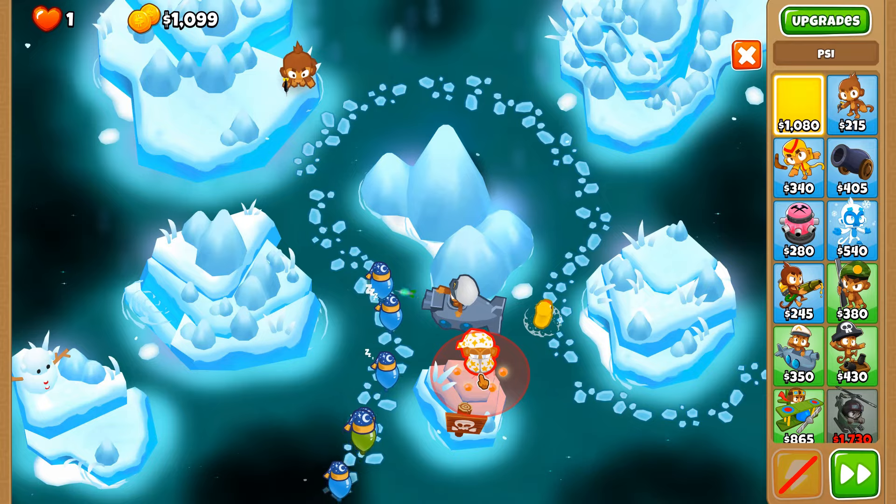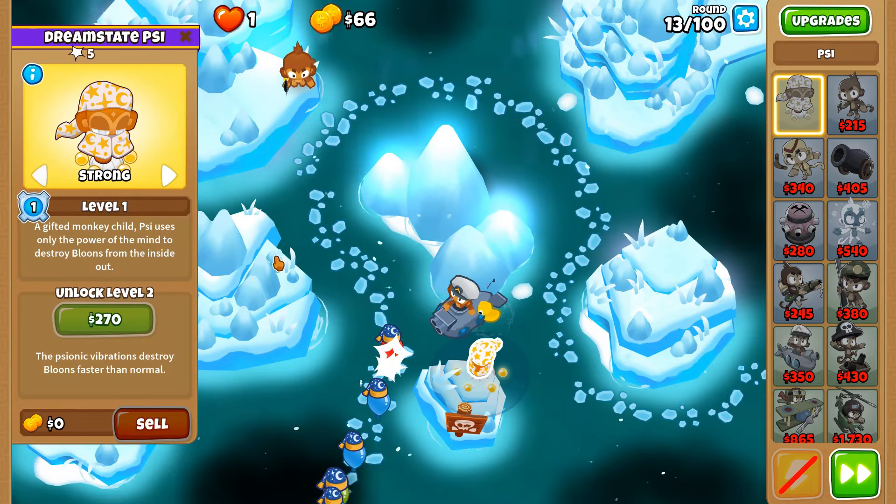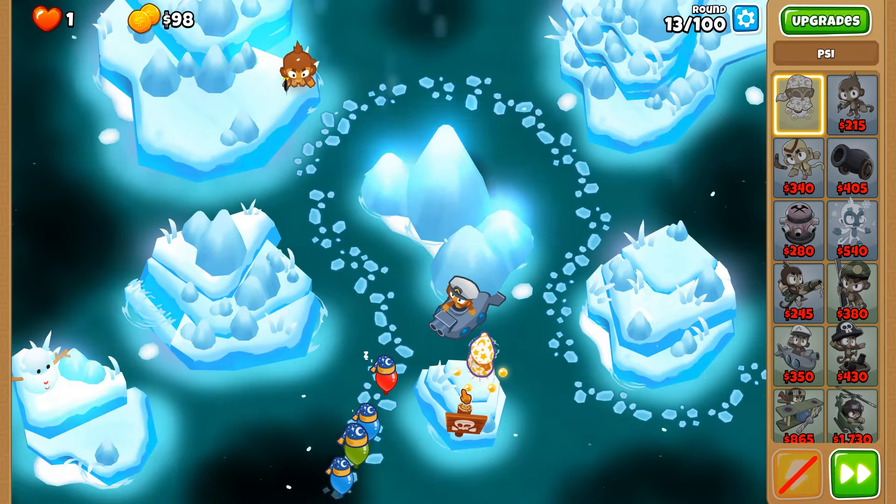Hopefully we should be able to place Sai down on this round. Let's do top right as much as we can — there we go — and put you on strong so that you are always targeting the strongest balloon on the screen. Sai being able to insta-kill a rainbow right off the bat is pretty powerful. You can't target purples, leads, ceramics, or moab-class balloons, so we've got that to keep in mind.